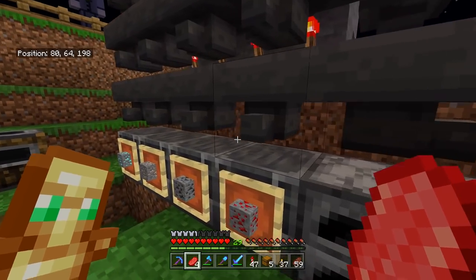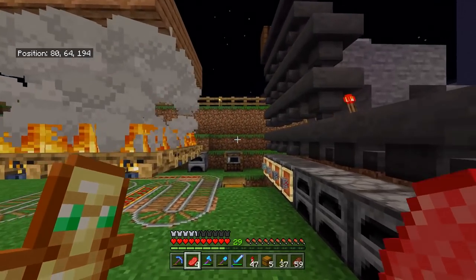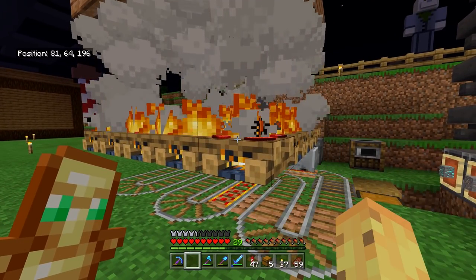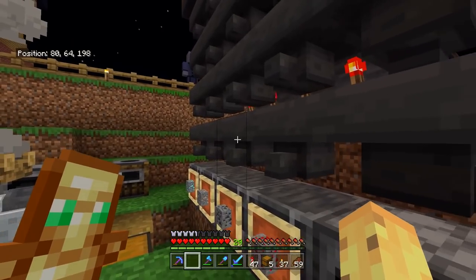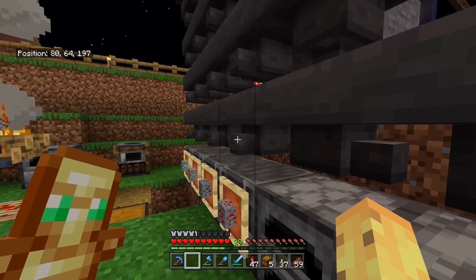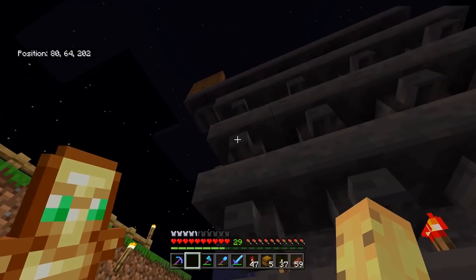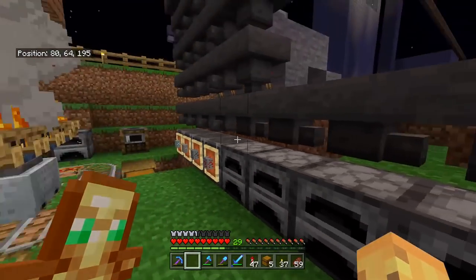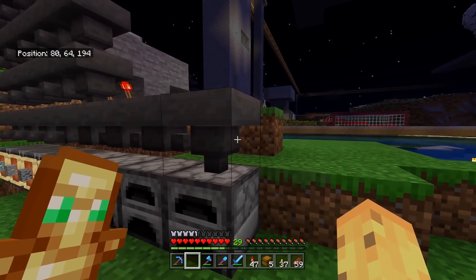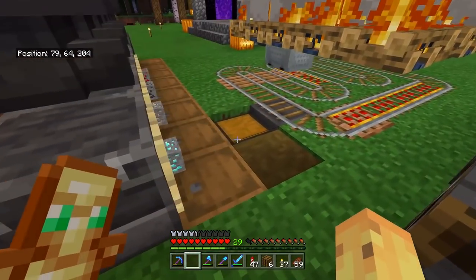These hoppers should go down into the blast furnaces — I just didn't want to activate that yet for the example. This seems like a lot of complexity for just a smelting system, but this is the most efficient way. You smelt all your food using the campfires, all your ore using the blast furnaces, and then use the regular furnaces for everything else that isn't ore or blast-smeltable. We've got the three categories handled in the most efficient way possible.